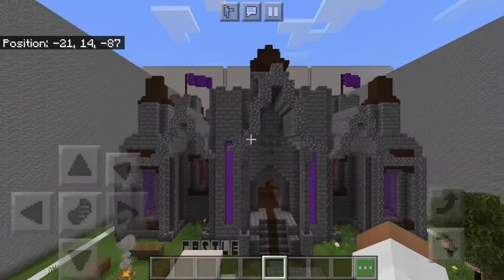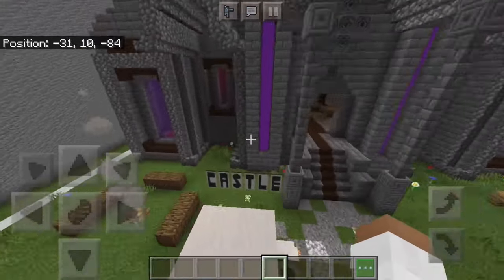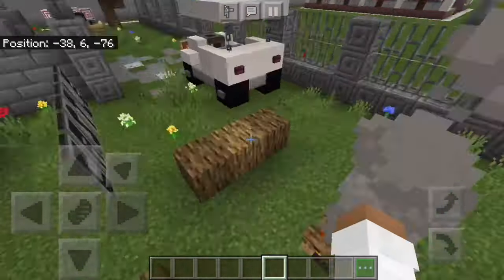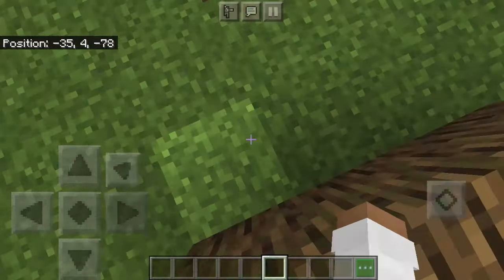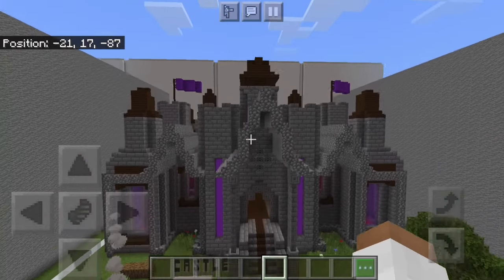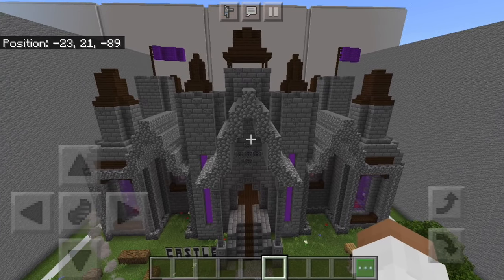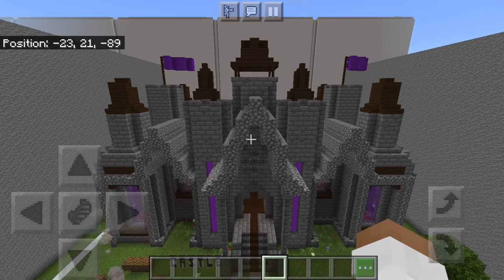I just want to admire the front of the castle — it just looks so nice, that's so clean. This builder did so well. We got a fireplace here. This castle is incredible. And if you think this castle should win, go over to Lifeboat Discord and vote on it. It is called Royal Purple or Purple Royals — it's one of those.